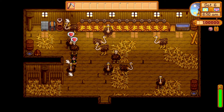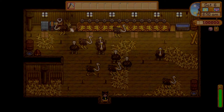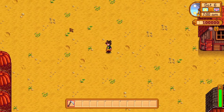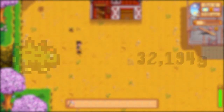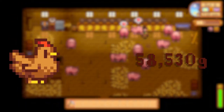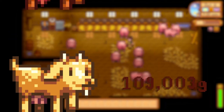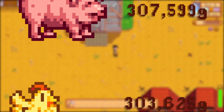I maxed out the happiness status of every animal before the experiment began. Starting from the bottom up, here are the results: dinosaurs in last place, then white chicken, rabbits, ducks, ostriches, and normal chicken. After a big gap: sheep, goats, and cows. And after an even bigger gap, in second place the golden chicken, and in first place, the pigs.